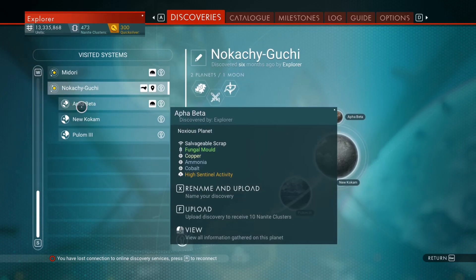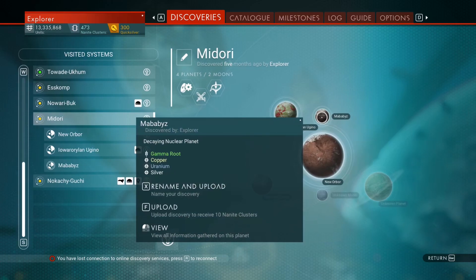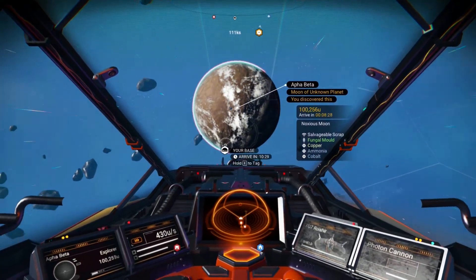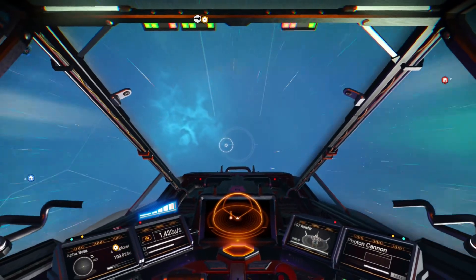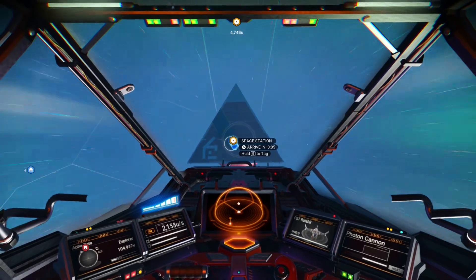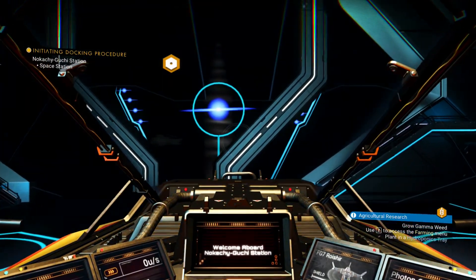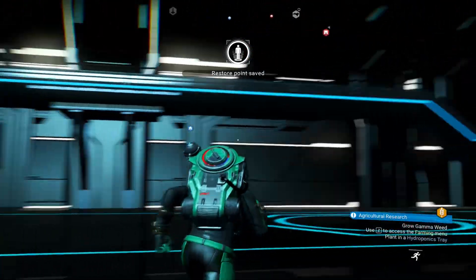Oh well. What about Midori? Oh, there is some in Midori. I guess I could travel there, but I'd have to go back to my base or the space station. I can just teleport to Midori since that's kind of my home system anyway. Then I'll just pulse drive around Midori for a bit and see if I encounter anything.